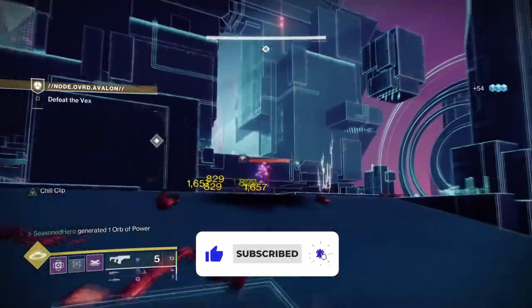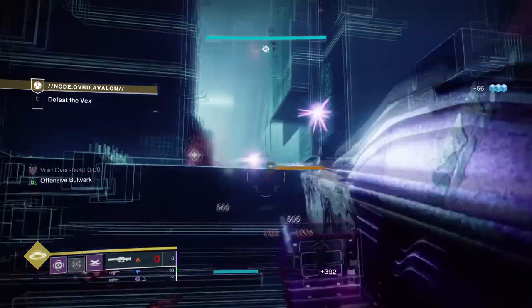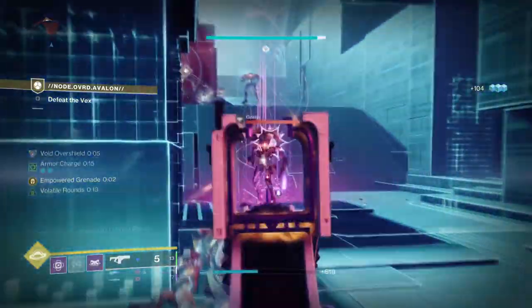Heart of Inmost Light has been one of the strongest exotics, allowing Titan players to enhance their ability regen and strength all by using your abilities like normal. This allows players the freedom to build into the exotic however they like with no consequences.